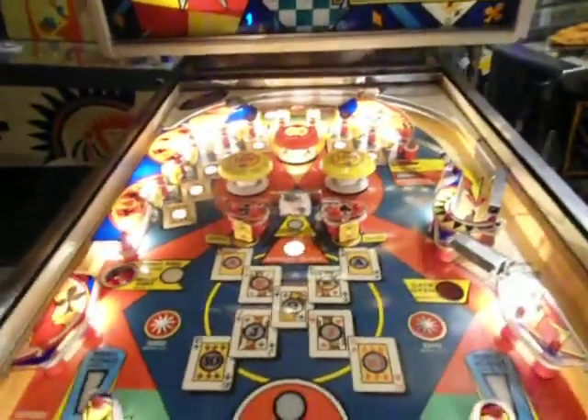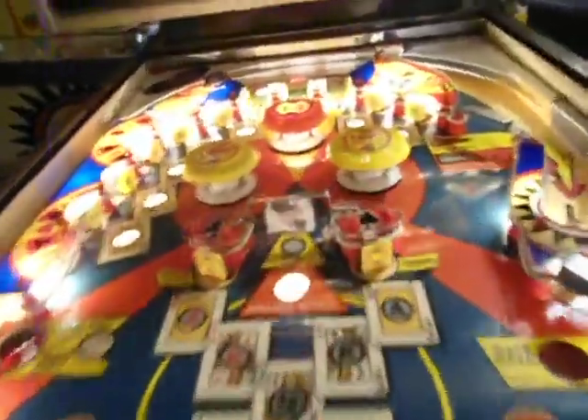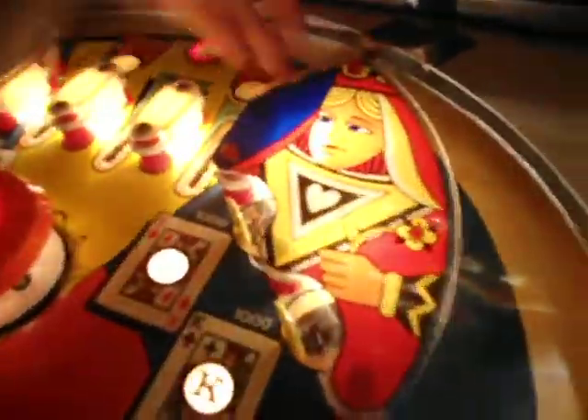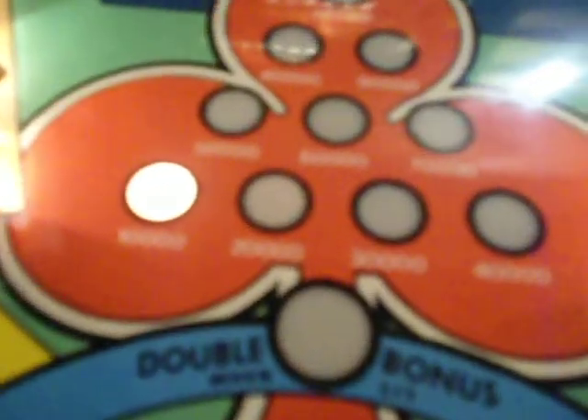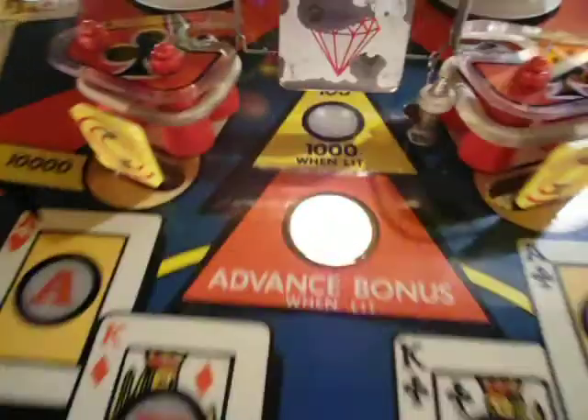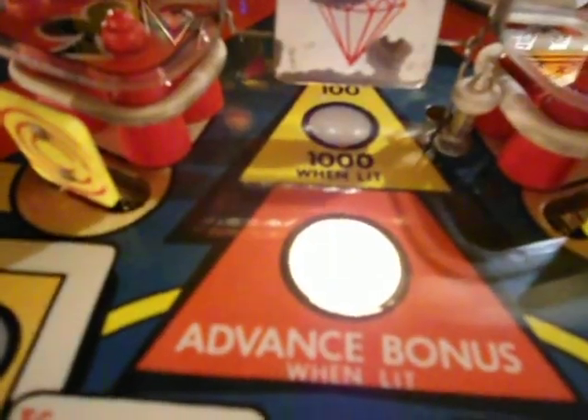We'll go ahead and show you the rules. So any switch hit at the beginning will light your advanced bonus over here. So that will stay lit the whole game. Now, one of the objects of the game is to get your bonus up to 100,000. And once you do that, that's the limit — you can't go any higher. And once you do, your spinner will light for 1,000 and you can rip that spinner and get big points.